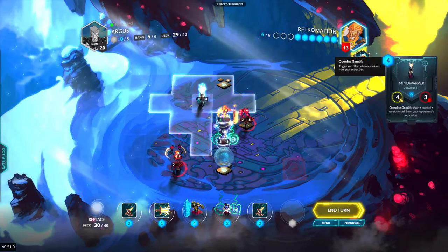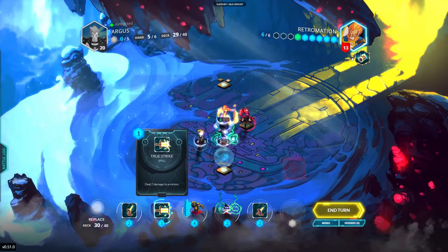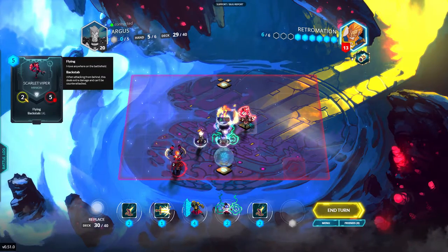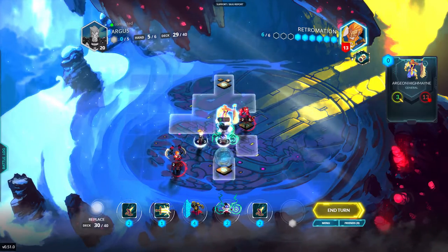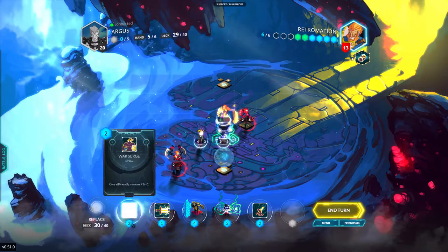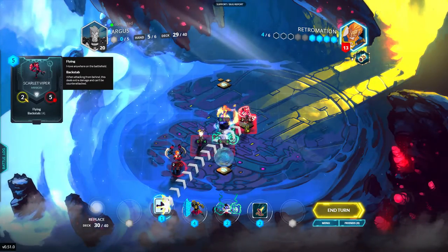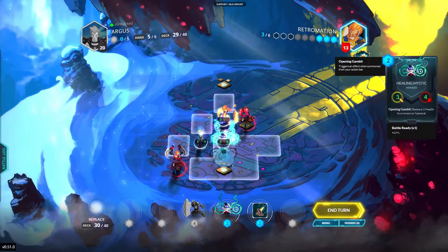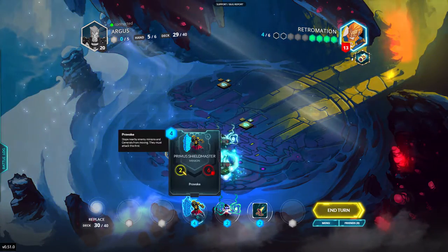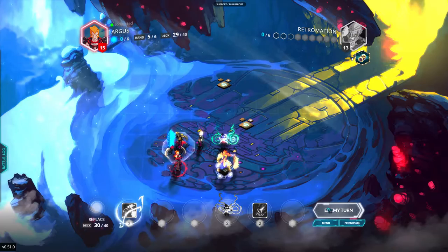What is the best course of action here? I'll go down here. I'm gonna replace one of these — give all friendly minions plus one plus one — that actually changes a lot of stuff. I'm gonna go for that. Deal two damage, attack here, move through this, and place down a provoke. That changes a lot — that changes a whole bunch, and suddenly the tempo is very much in my favor.